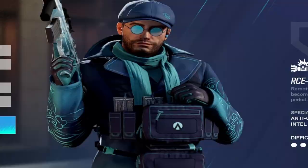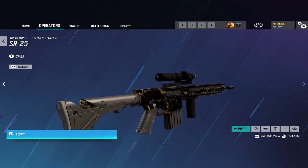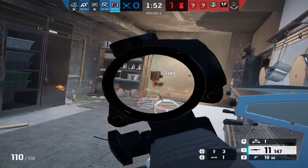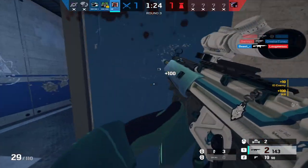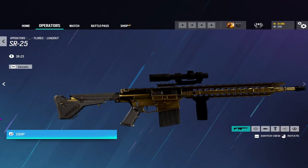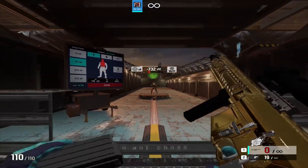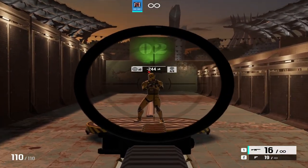Now to discuss Flores' loadout. He has the option between the AR-33 and SR-25 DMR as primary options, and the GSH-18 as his only secondary. The AR-33 is a solid assault rifle with good damage, a solid fire rate, and low recoil — honestly one of my favorite guns to play with right now. The SR-25, however, is pretty terrible. It does have a high capacity, but it has terrible damage and fire rate for a DMR. In my eyes it is the worst DMR in the game, and you shouldn't run it over the AR-33.